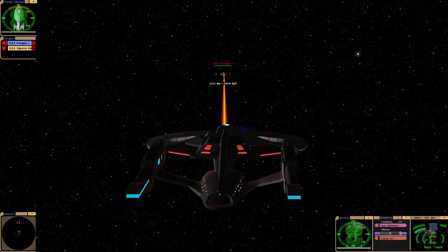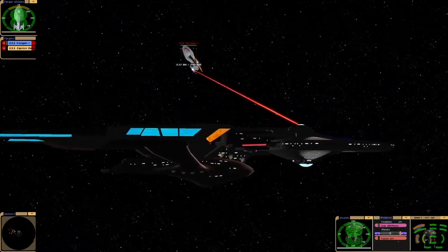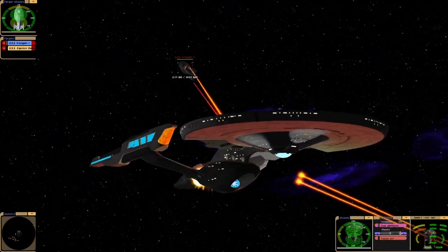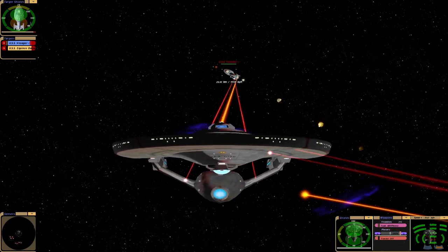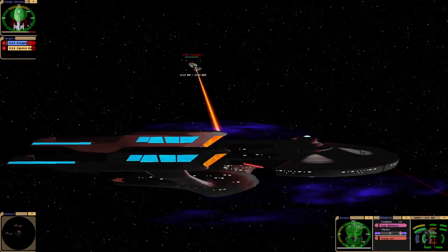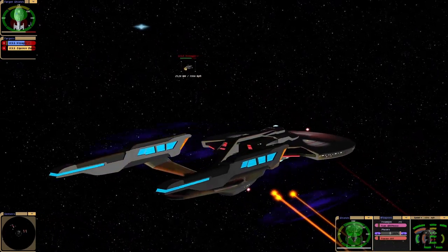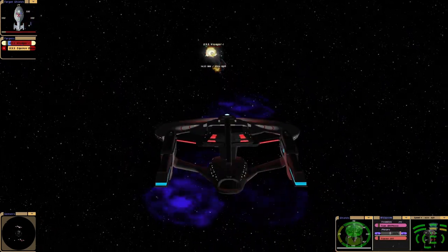It automatically multi-selects targets — how cool is that? Finally, we have a ship that can do that. So we have Photons. Poor Voyager. It looks like we have some sort of ablative armor. Crazy Janeway firing her tri-cobalt devices as usual.